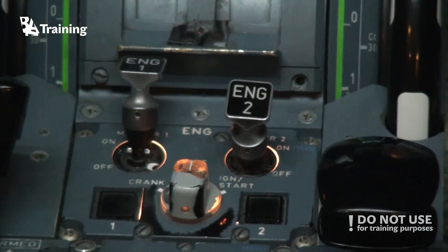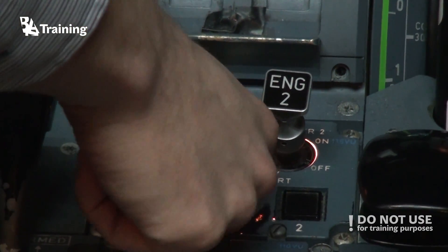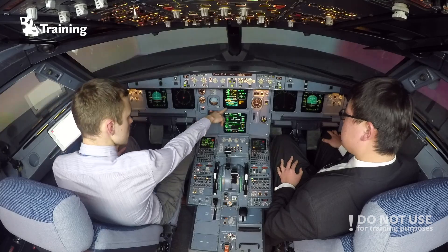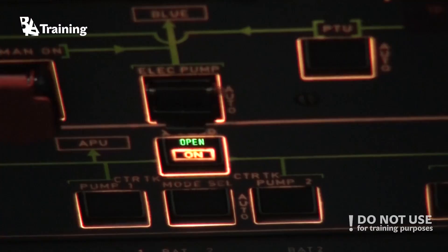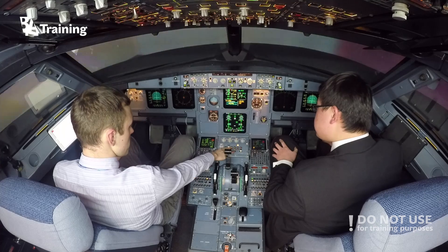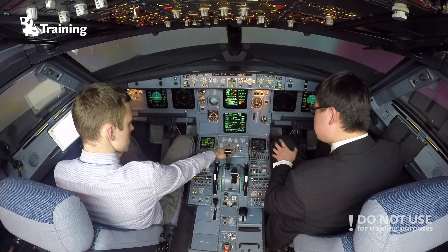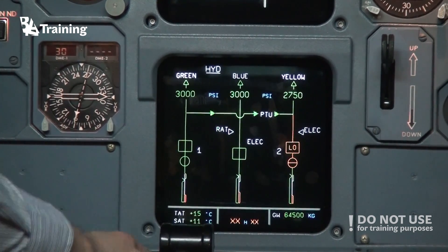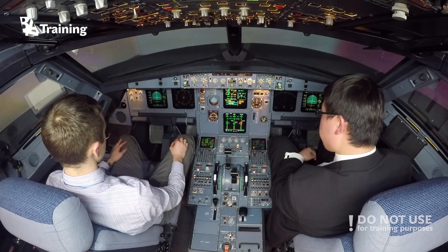Engine 2 mode selector — ignition. Put in ignition. Engine 2 damaged, no real lights. We'll do engine 2 shutdown. So a few items: auto speed here, on. We have air bleed. Pack 2 is off, closed. And electrical — generator 2 is off. We'll turn on APU. Yellow pump 1, but we have no power transfer unit working. All 3 pumps full.